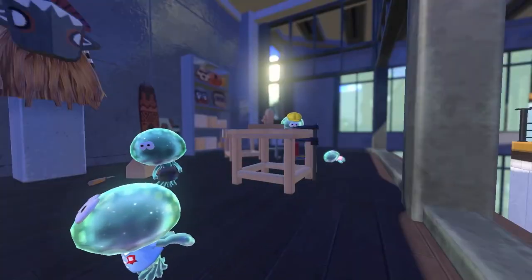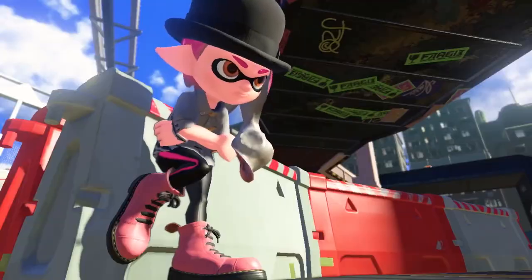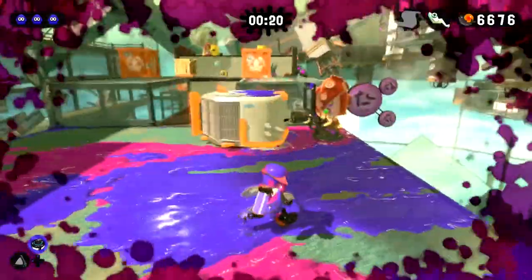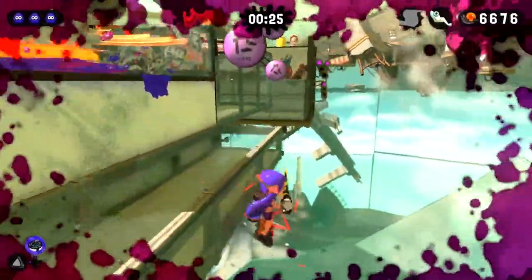We know that the curling bomb is already in Splatoon 3 based on the trailer, assuming it wasn't just a stand-in for the development team. So we do already have one throwable, ground-crawling sub-weapon. If the squeegee is too powerful, it could outclass the curling bomb. Just like the curling bomb, it's fine for the squeegee to do a little bit of damage when it touches an opponent.